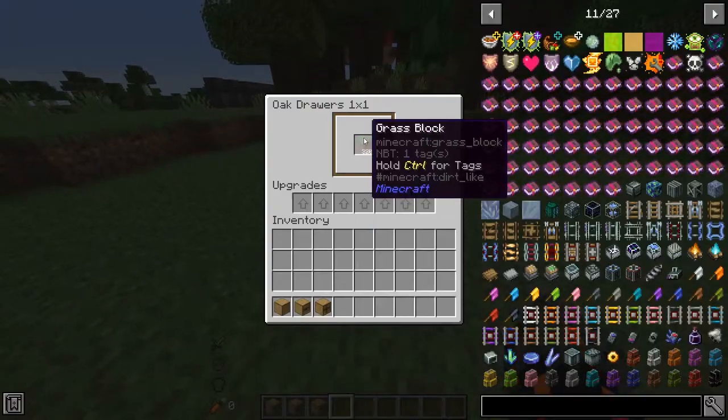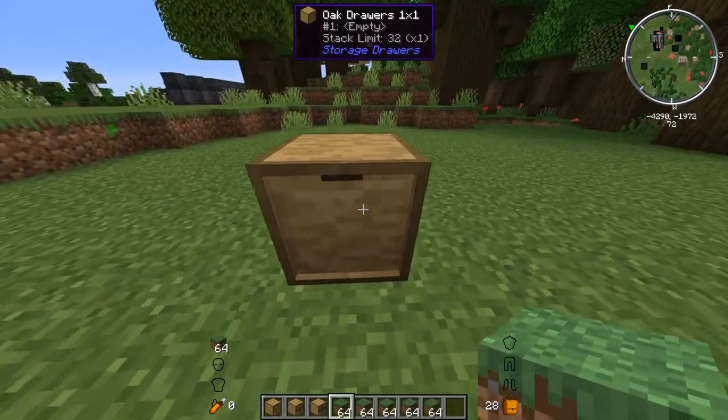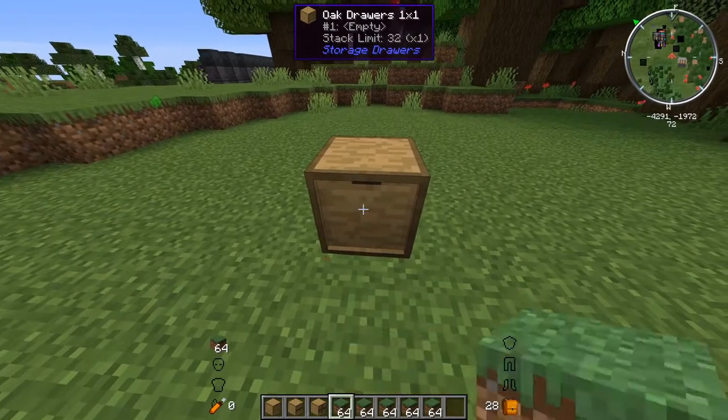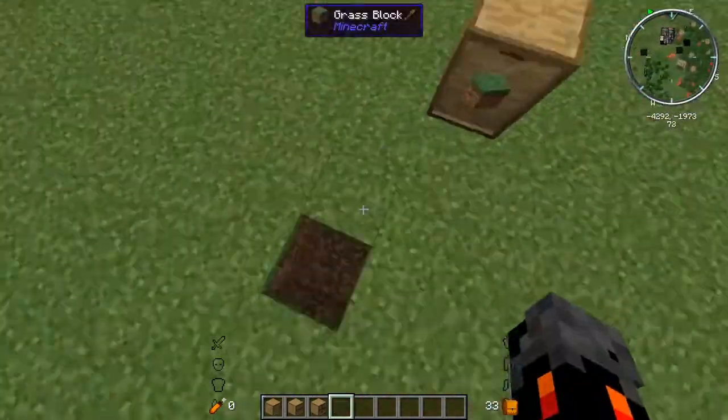We can shift right-click and look inside if we want. It can only hold one item type, so if we put all of those in there and get another block type, we can't put it in there, obviously.